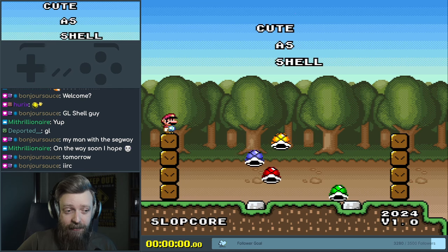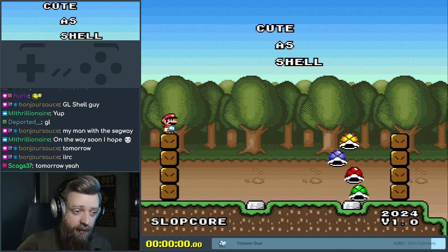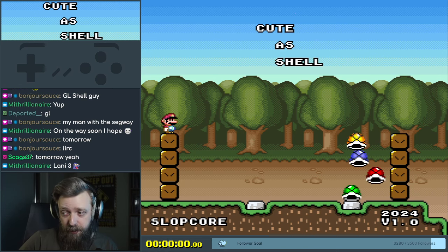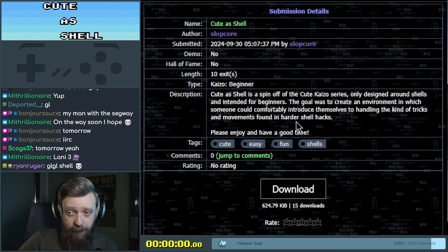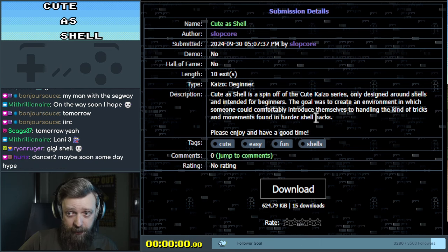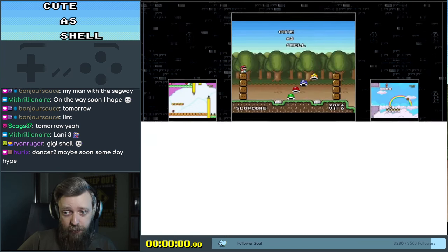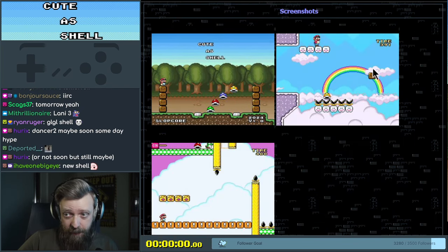Look, Slopcore's back. Remember QtKaiserworld and don't forget 'dance to it, it's called in System.' We have another in the Qt series, it's called Qt as Shell and it's a 10-exit beginner. It's a spin-off from the QtKaiser series designed around shells and intended for beginners. The title screen is there — there's a cloud with a rainbow and the shell is there.